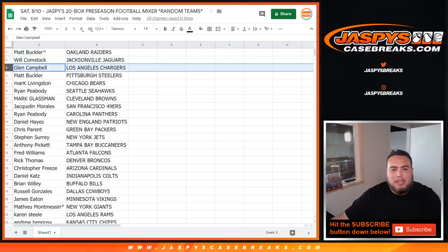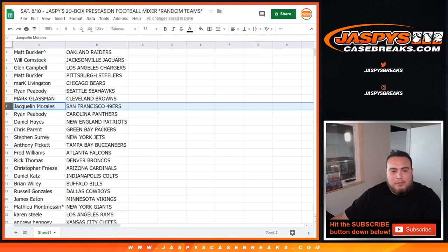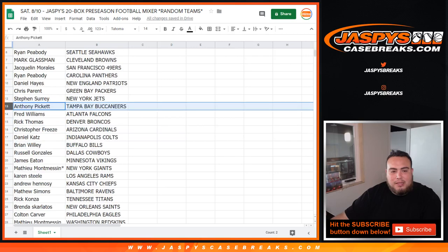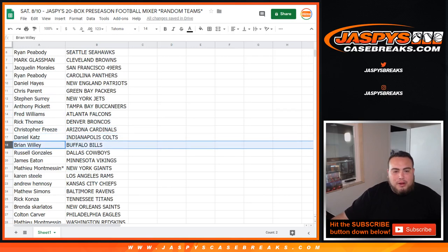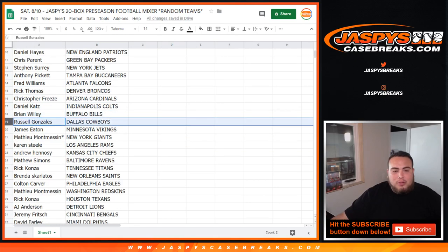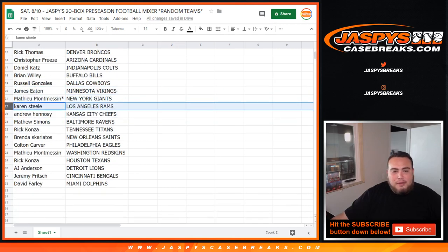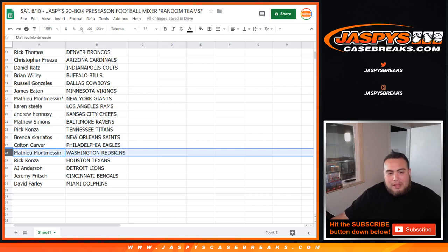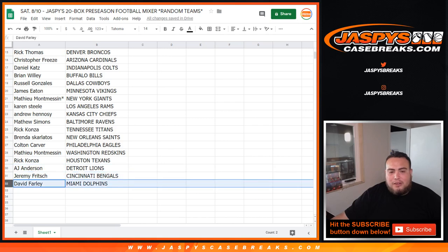Will with the Jaguars. Glenn, you have the Chargers. Matt with the Steelers. Mark Livingston with the Bears. Ryan with the Seahawks. Mark Glassman, you have the Browns. Jacqueline with the 49ers. Ryan P with the Panthers. Daniel with the Patriots. Chris with the Packers. SKS, you have the Jets. Anthony with the Bucs. Fred with the Falcons. Rick with the Broncos. Chris with the Cardinals. Daniel with the Colts. Brian with the Bills. Russell with the Cowboys. James with the Vikings. Matthew — who lost by Mojo — with the Giants. Karen, you have the Rams. Andrew with the Chiefs. Matthew with the Ravens. Rick with the Titans. Brenda with the Saints. Colton with the Eagles. Matthew with the Redskins. Rick with the Texans. AJ with the Lions. Jeremy with the Bengals. And David with the Miami Dolphins.